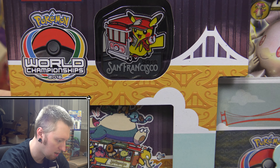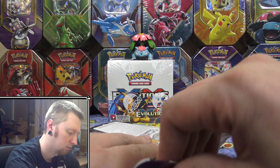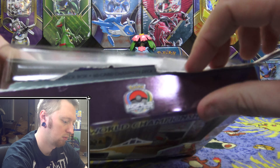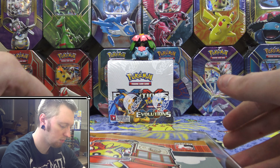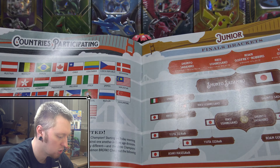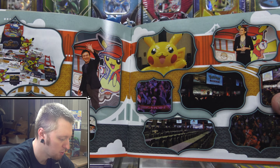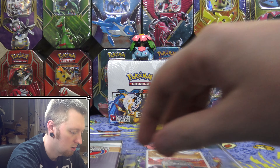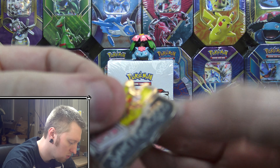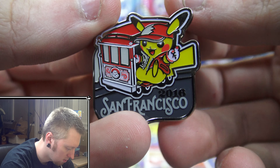You can see it comes with this cool San Francisco 2016 pin with Pikachu on it, and some other stuff. So let's get into it. First up, we have a little pamphlet here that looks like some information on the tournament — there are some pictures and stuff. And then we have the pin, of course — San Francisco 2016 — with the little Pikachu on there.